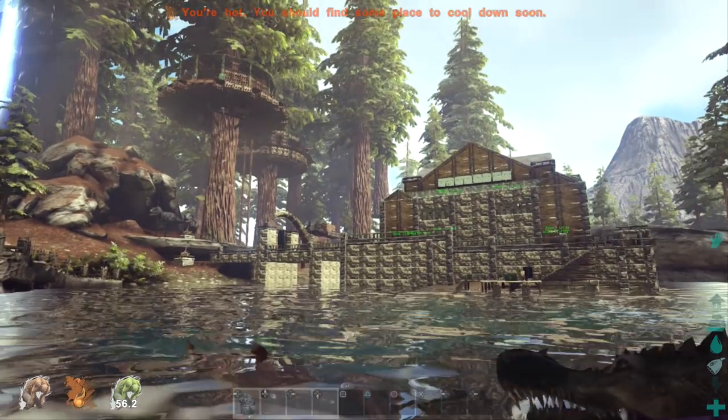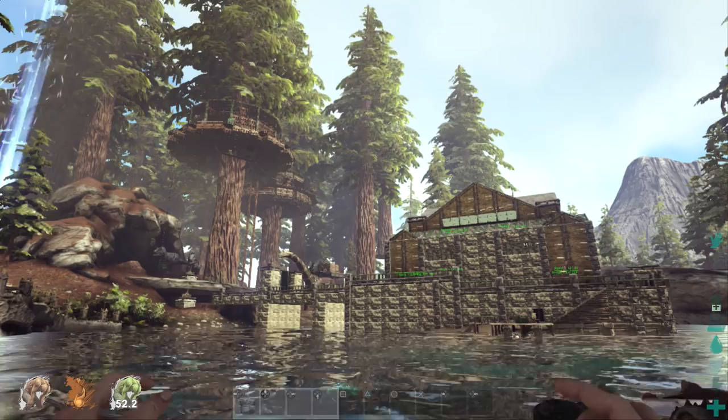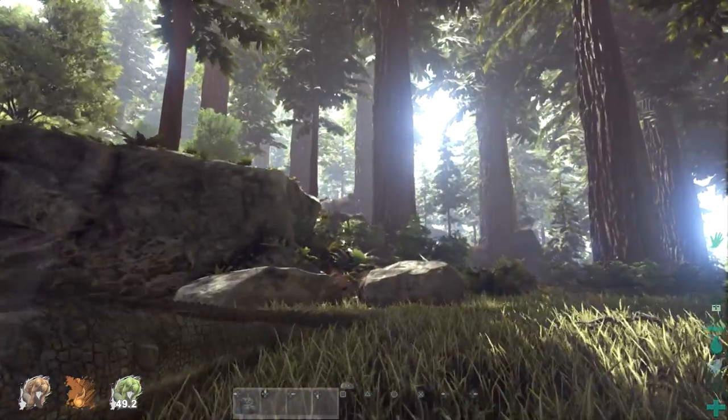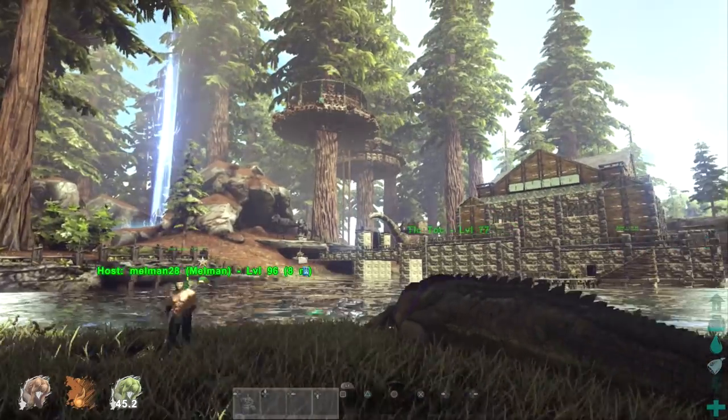Yeah, just a few little dinos dotted around. Great view there. Two towers, two tree houses up top. And then we're going to fly over now and go over to his other little mini base that he'd done — his first base that he'd made.